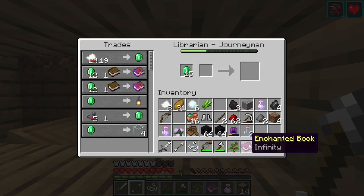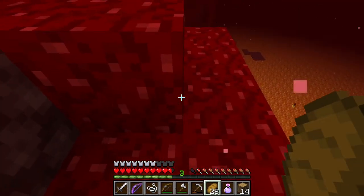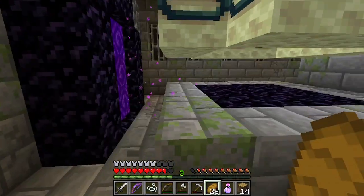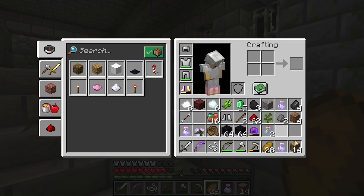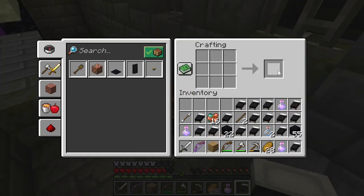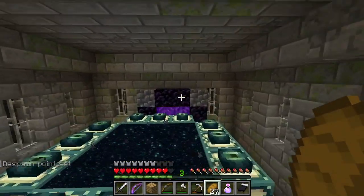We have golden boots on so I think we're safe. At this spot we're going to make a crafting table and loads of beds. Okay, that's a lot of beds. Now we're gonna sleep to change our spawn so that when we die we'll come back here. Very far distance to get back — here we go.